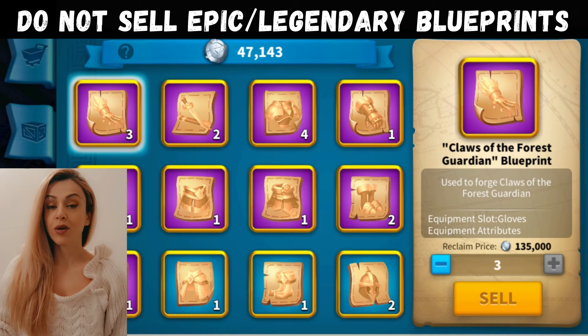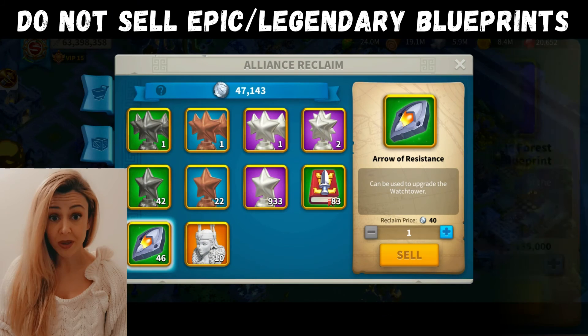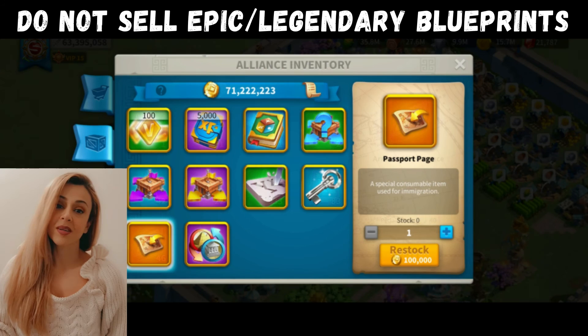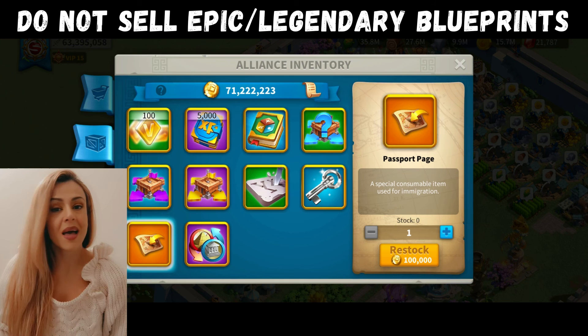Let's talk about the alliance shop and your items. You can sell a lot of things in the alliance shop for alliance credits, but do not under any circumstance sell blueprints that are legendary or epic. You're going to want to keep these — it's not worth selling them for coins. And when you do get enough coins, in my opinion, don't waste your alliance credits on unnecessary things. Get the only thing you can't get anywhere else in the game, and that's passports. Be prepared, because you never know when you need to fly away.